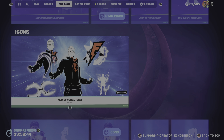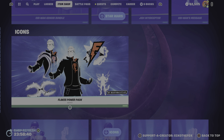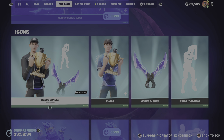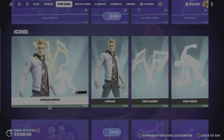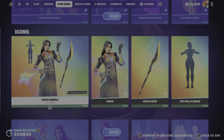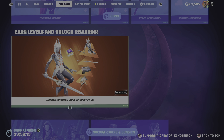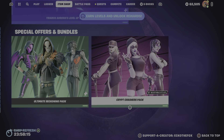Then we have the icons that came in the shop yesterday, after the update was over. So they came here early morning. So we have the Flakes Power Pack, the Booga Bundle, with the Ninja Bundle, and the Ali A Bundle, with the Lachlan Bundle, and the Cypher PK Bundle. The Chica Bundle, with the Loser Fruit Bundle, the Laser Beam Bundle, the Graft G Bundle, and then we have the Level Up Quest Pack, with the Ultimate Reckoning Pack, and the Crypt Crashers Pack.